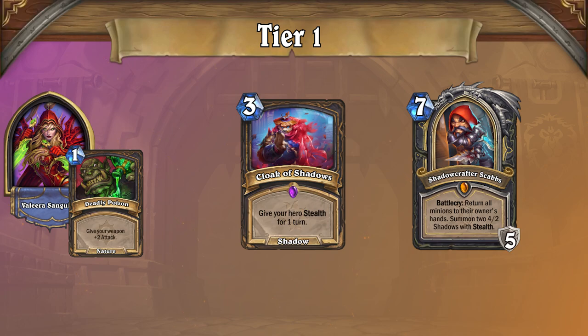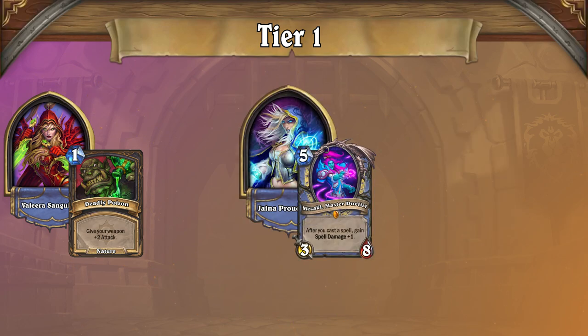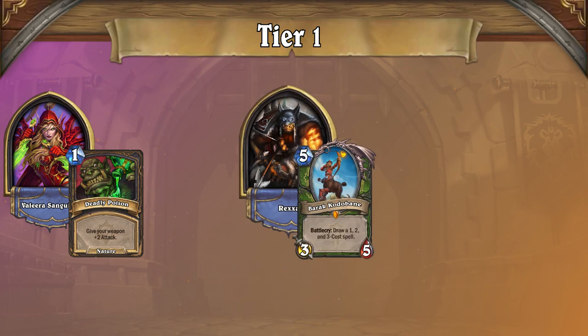A longstanding regular of the Hearthstone Standard ladder, this iteration of Rogue exploits slower combo-oriented decks. Therefore, slower strategies such as that of Mazaki Mage pose zero issue for Poison Rogues. However, other aggressive lists really hamper this deck, as they can assemble enough pressure before Valera can stall the game out with cloaks. Face Hunter in particular possesses an early curve that beats most Rogue openers, preventing you from ever really getting online.